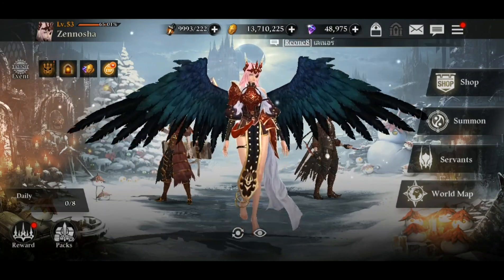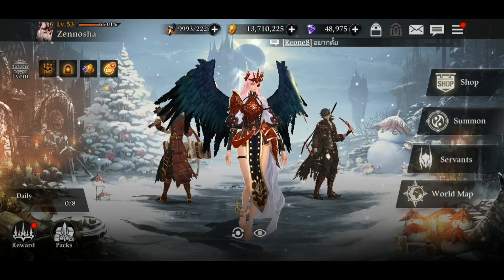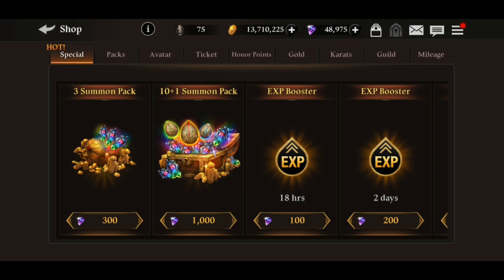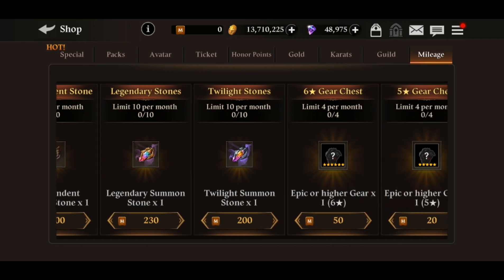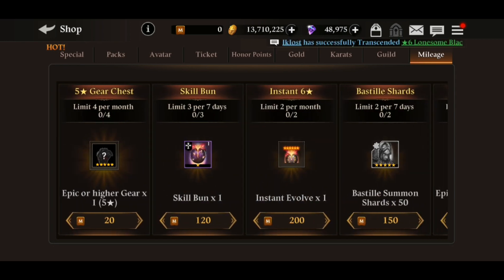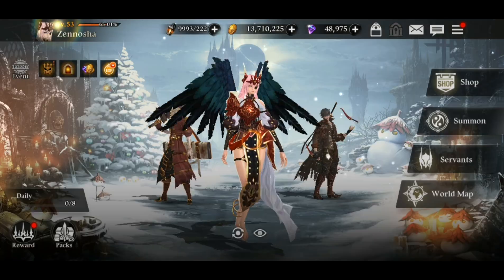The fourth way is through mileage. If you're a premium player spending money on carrots or packs, you'll also earn mileage points. With mileage points you can get many cool items, including the instant evolve, which is limited to two times in that section. So as a premium player, you can get up to three instant evolve items just from the shop sections — 200 mileage points each. You can have a six-star servant just like that.